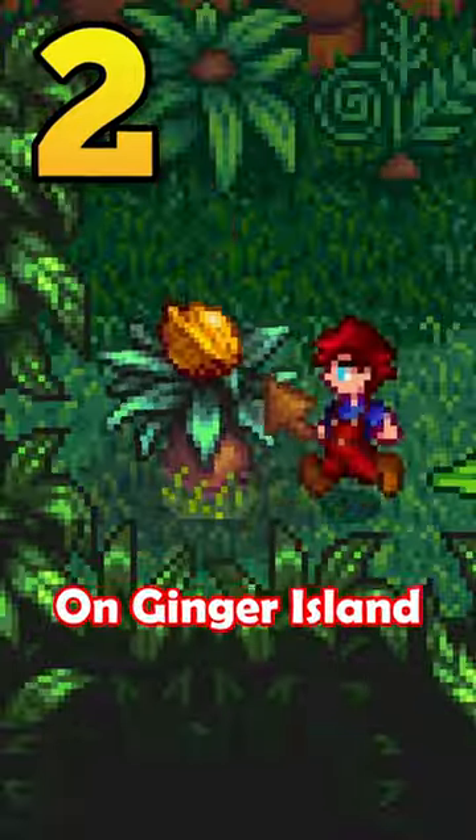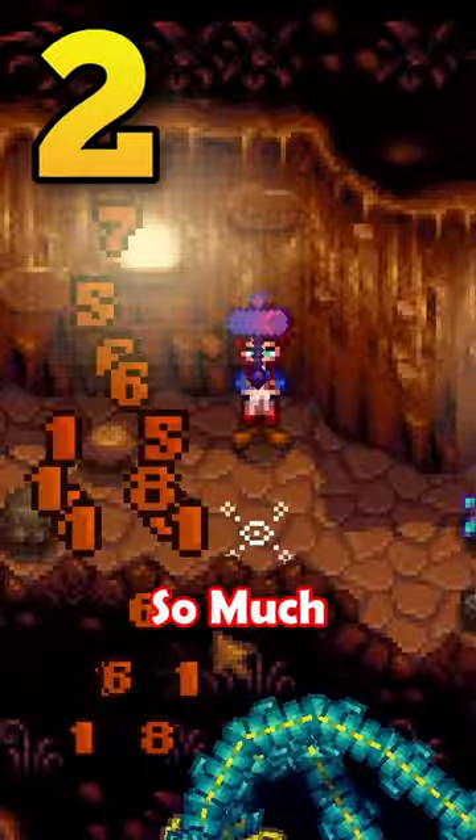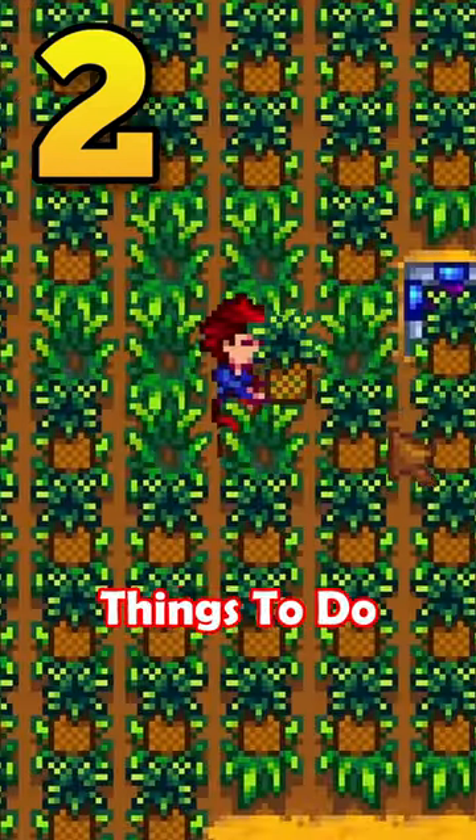Step 2: Complete everything on Ginger Island. This is by far the most fun step — so much excitement and new things to do.